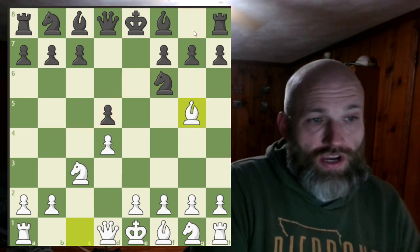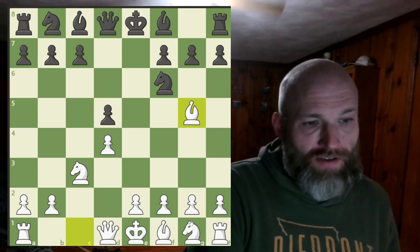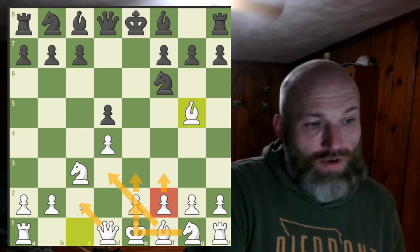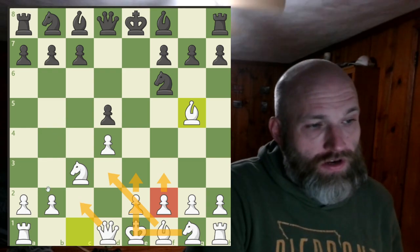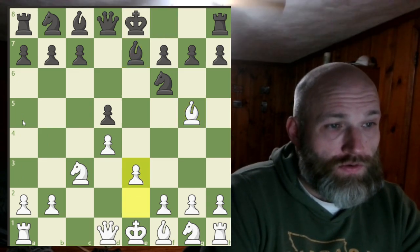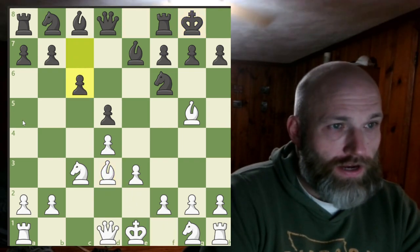We get the exchange, and for the past maybe six, eight months or maybe a year now, I've been learning this plan with the F3 move — F3, E3, the bishop comes to G2, the queen comes out, and then you play in the center for an attack, rather than going for this minority attack. I've really been enjoying learning about it. So Bishop to E7, E3, then castles, and Bishop to D3 — everything going great.